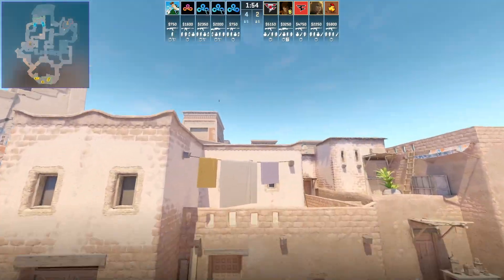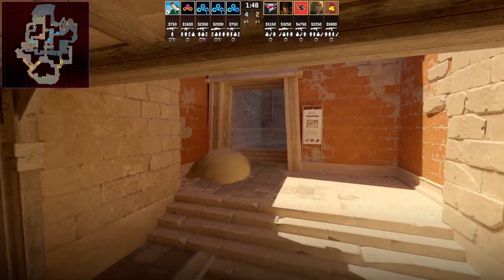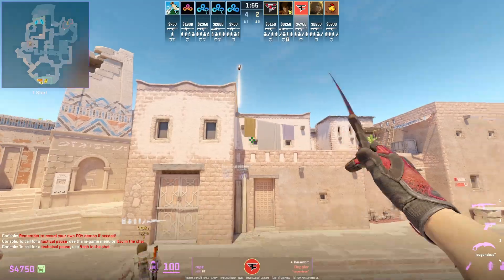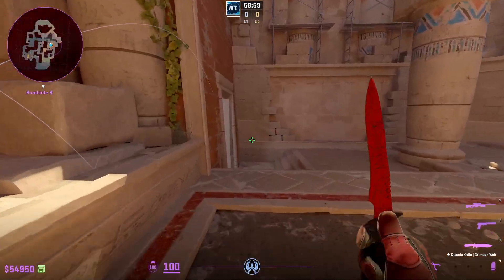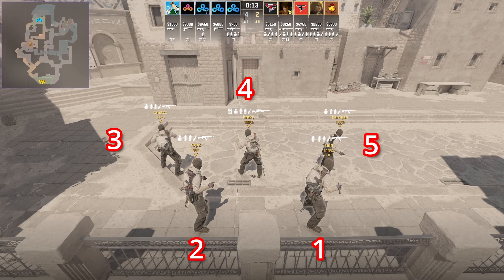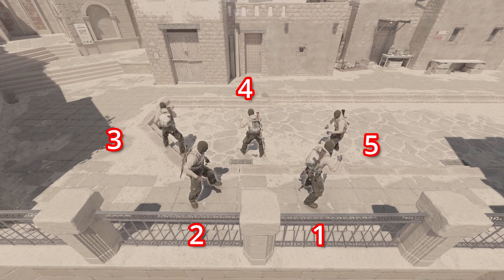I'll be showing you how to throw the instant Anubis connector dark cave ebox smokes. A couple of pro teams are still using these smokes, such as FaZe, and the purpose of throwing it instantly is because it saves you a lot of time, which allows you to go to your position faster. This smoke will land and bloom before the CTs can peek out of connector towards canals. In competitive play there are only five Anubis T spawns and all these spawns can throw instant smokes. Let's learn how.